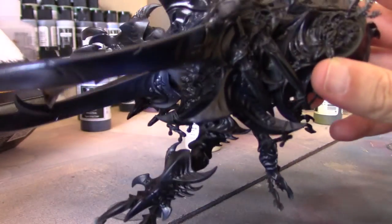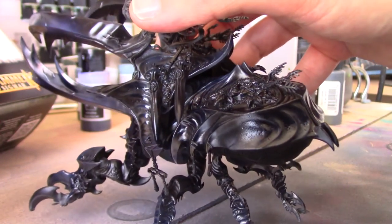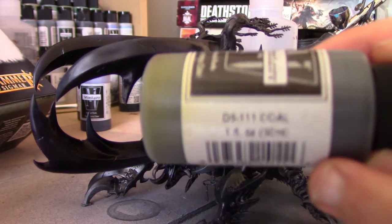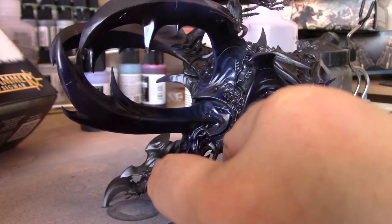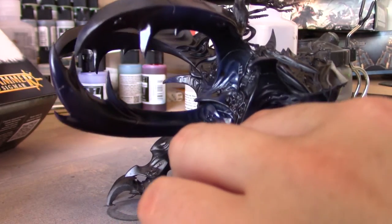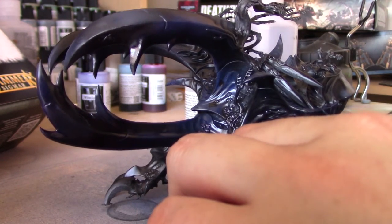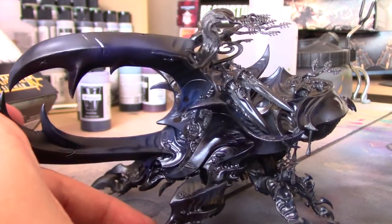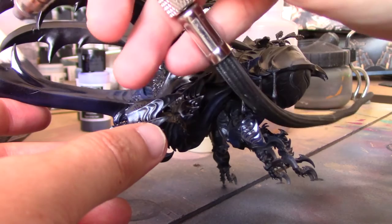Now that the varnish is dry we can begin with the next step. We still have a nice subtle effect and it's still quite shiny even with the flat coat on. We're going to come back in with the Cole and do a similar thing as before. These next areas are going to be green and I'm also going to have magenta areas on the purple. I'm putting these in random places, focusing on some of the sharper details and tips of the talons — exactly the same process as before, just very subtly.